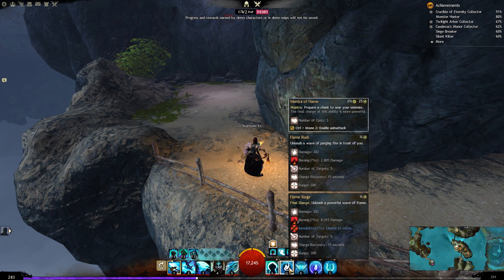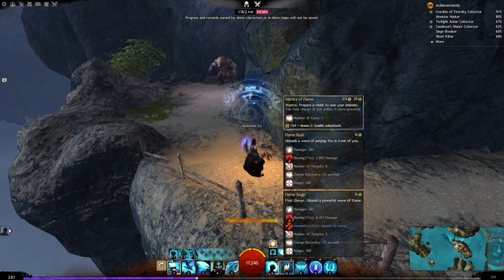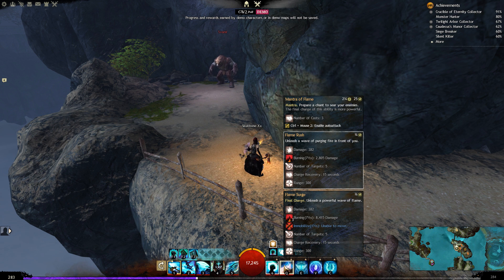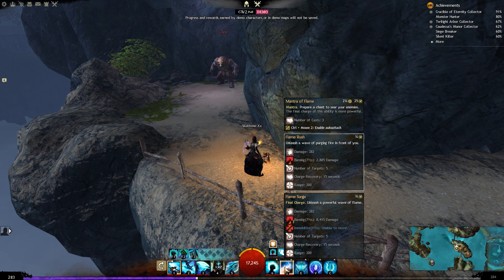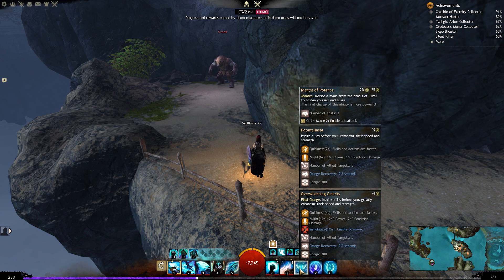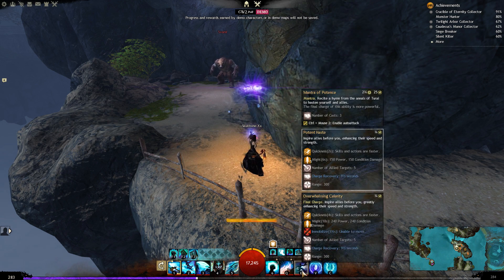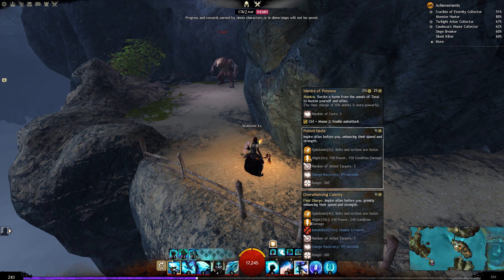The next skill is Mantra of Flame. We just activated it — it unleashes a wave of purging fire in front of you. It can hit up to 5 targets and will recharge after 15 seconds. The final charge will apply 3 stacks of burning plus immobilize.